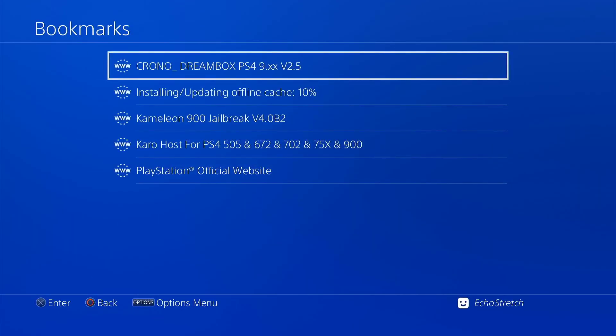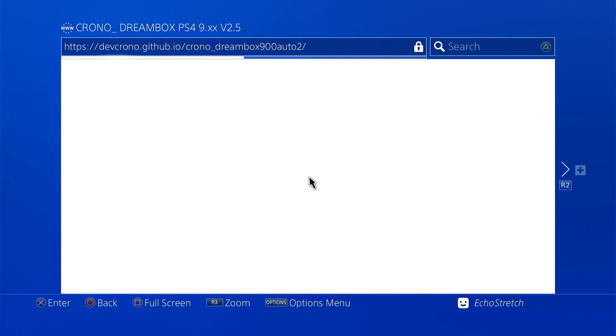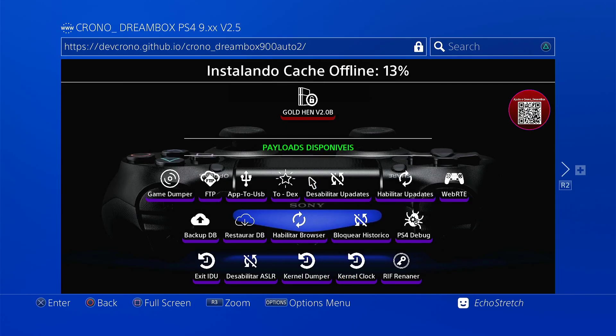We'll go into our bookmarks — I already have a bookmark so we're good to go. Select it and give it a few moments to install the cache; it shouldn't take too long at all. As you can see it's at fifty percent... seventy percent... ninety percent... and one hundred percent, so we're good to go.